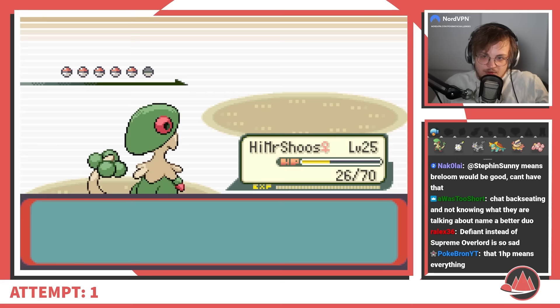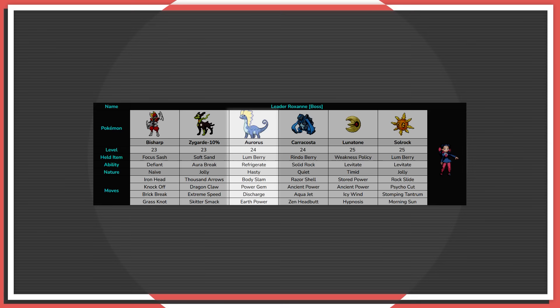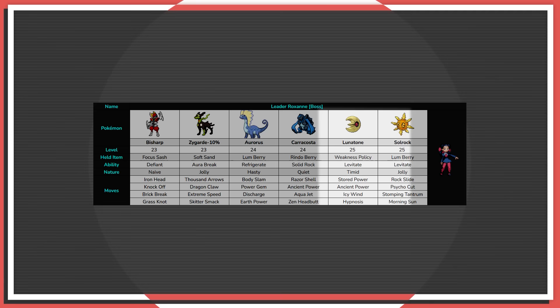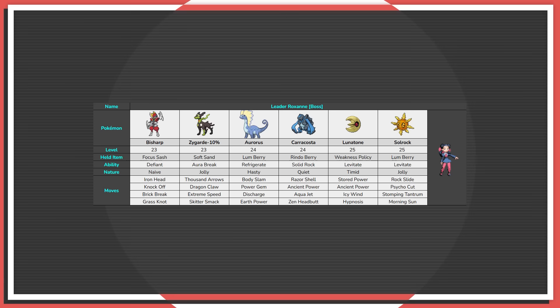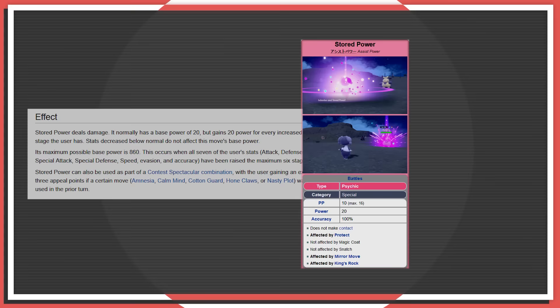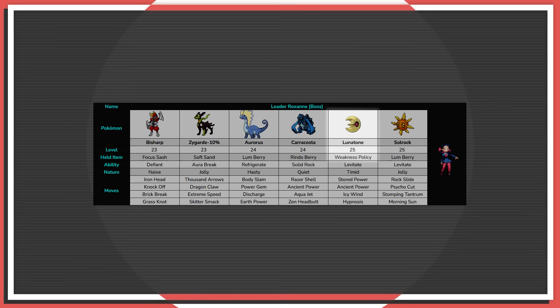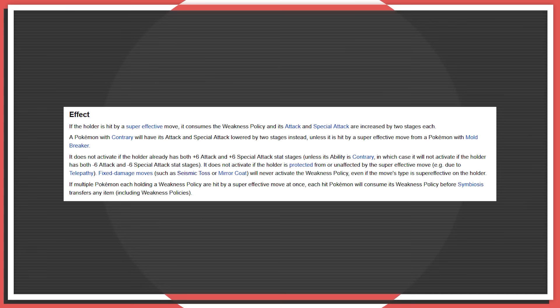After those two, Roxanne unleashes the rocks: Aurorus with Refrigerate Body Slam, Carracosta with Solid Rock and Rindo Berry, and finally Lunatone and Solrock, both with Levitate. My primary job is clear: do not let Lunatone use Ancient Power. Ancient Power's ridiculous synergy with Stored Power — which starts at 20 base power but goes up by 20 for each boost — means one Ancient Power omni-boost makes it six times as strong before even applying the Special Attack boost. Lunatone is also holding a Weakness Policy, so I can't hit it with a super effective attack unless it's going to kill.